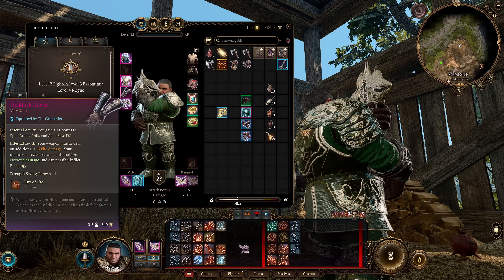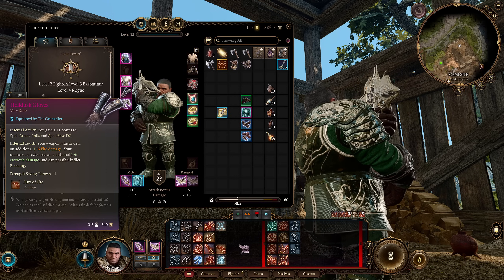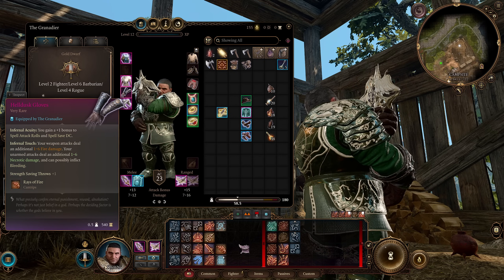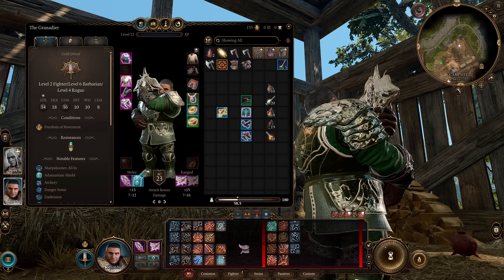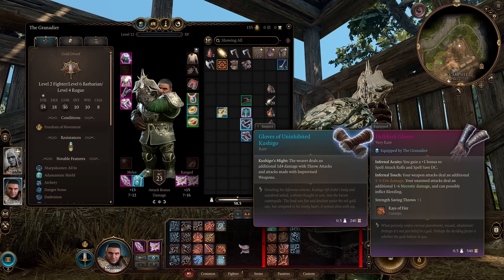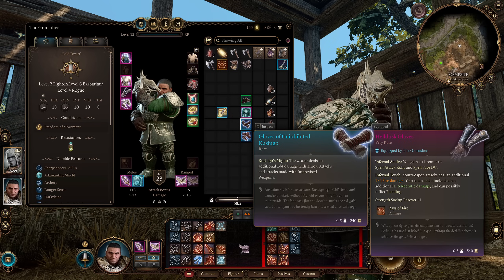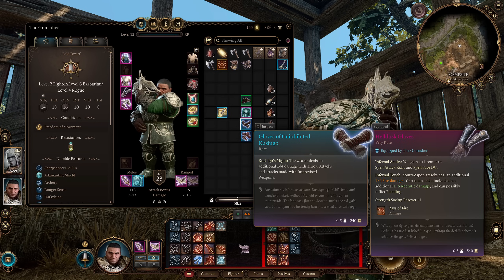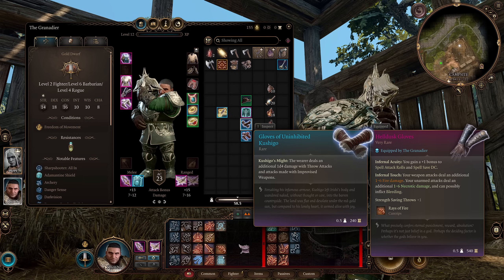For our gloves we have the Hellfire Gloves, giving us an extra 1d6 of fire damage to our attacks — kind of going with that Doom Guy hellfire inspiration. You can also use the Gloves of Uninhibited Kushigo until then, which deal an additional 1d4 damage with throw attacks. So when a grenade actually hits a person before it explodes, it does that extra damage. If you prefer that for a grenade build you can keep those.